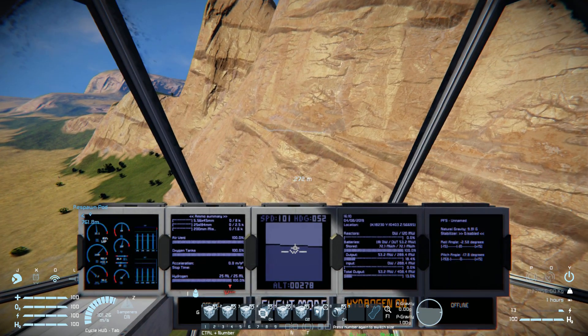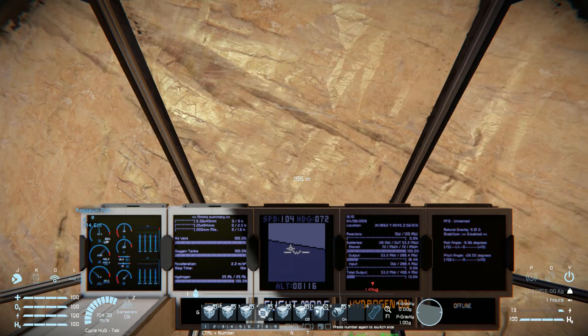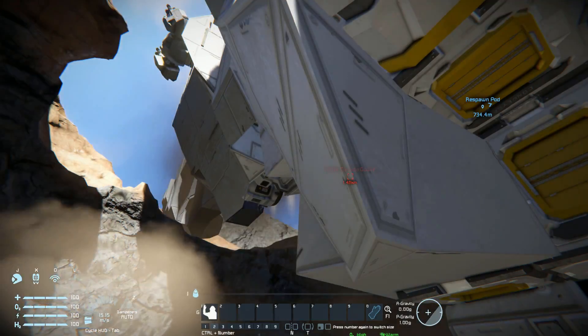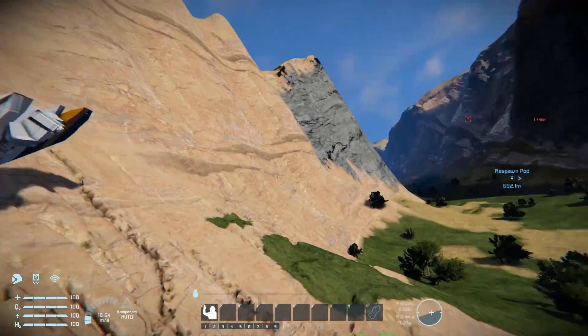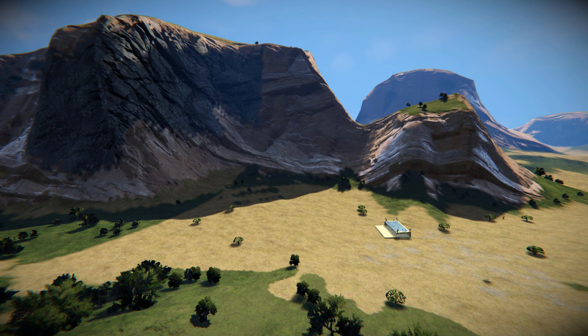Here we go. 100 meters per second. The game is already lagging before I even hit the side. And there goes the ship. I do love it when ships crash properly - which makes me so happy. Like I said, it'll be in the description below if you wish to download it and try it yourself. And I'll be back with another Space Engineers Showcase video some point soon. Bye-bye.